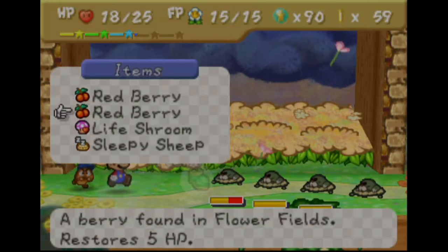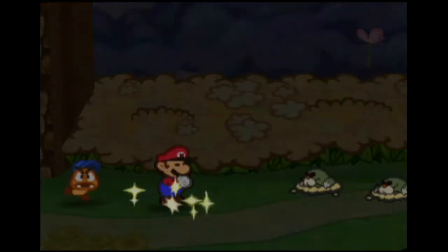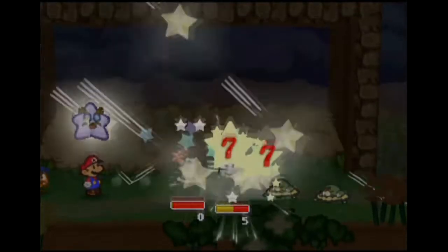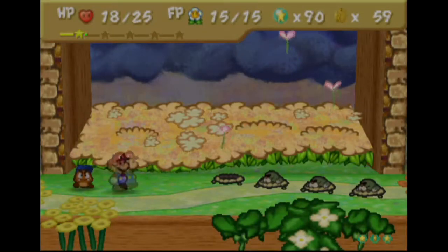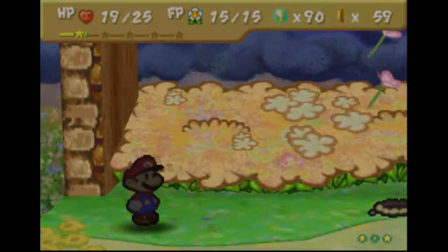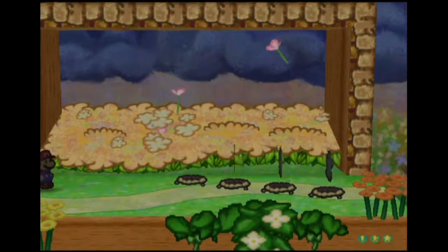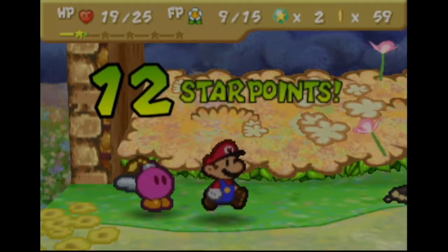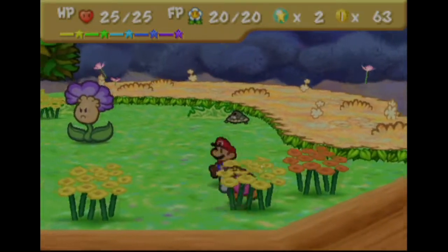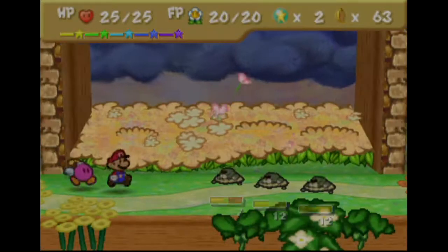Now we have a lot of them — this is where we Star Storm, doing seven damage across the board. He's gonna take out one right now, and I'm gonna go ahead and switch out to Bombette, just do a Power Bomb for the remainder — should do about seven damage. She's been upgraded, and there's the level up. Can't level up BP anymore so FP is the next one. I think we're just gonna upgrade FP all the way.